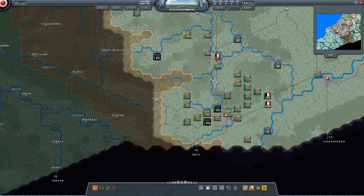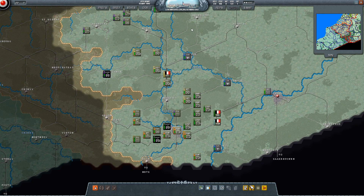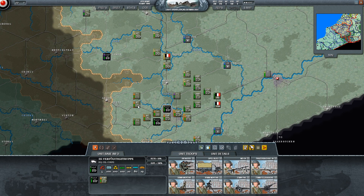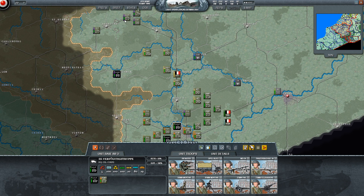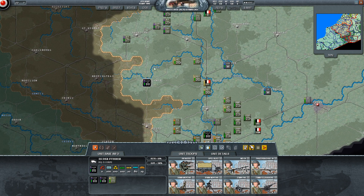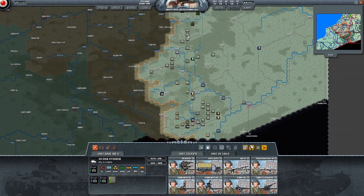Closer in, we've basically rushed across the river. Our initial start line was basically along this river line, so we rushed along here and pushed our mobile forces ahead. There are a lot of French troops stacked up here so in the coming turns I'm sure we'll see some clashes. Further up we also have some motorized and cavalry leading the way while the slower infantry press forward.